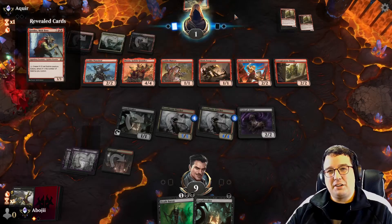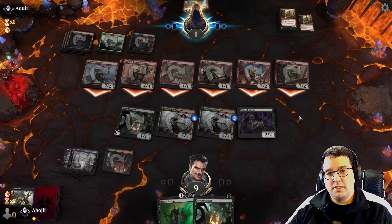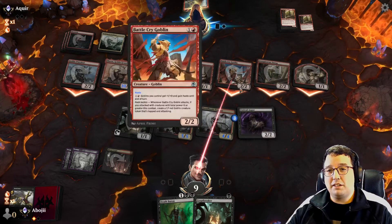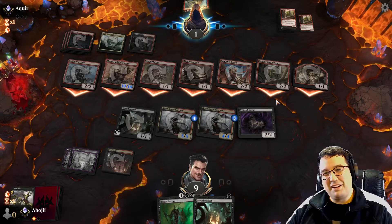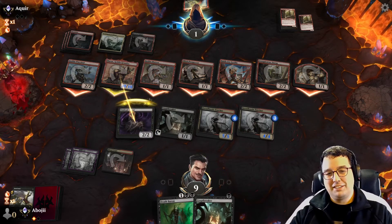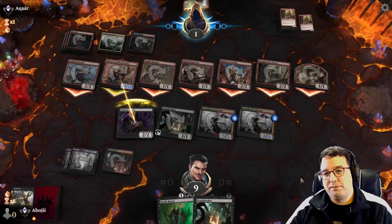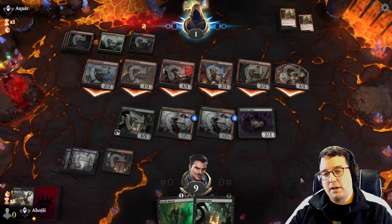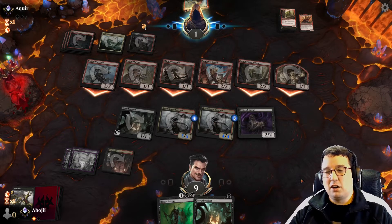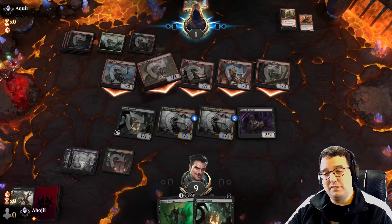They get the Krenko — and what do they do? Oh no, they do get me. I forgot that the God makes something — they're gonna get me at exactly nine damage. If I had held back the Cryptbreaker that would have been okay — but actually no, the Undead Augur also kills me. They can sack and pump too — that's cute. All right, lots of little plays with goblins here. Very, very dead.